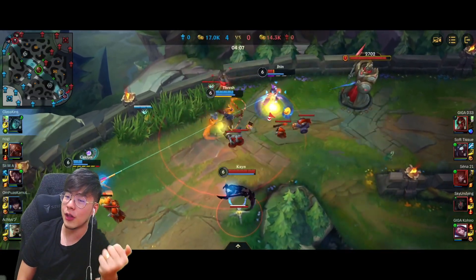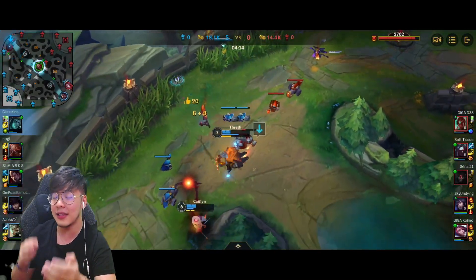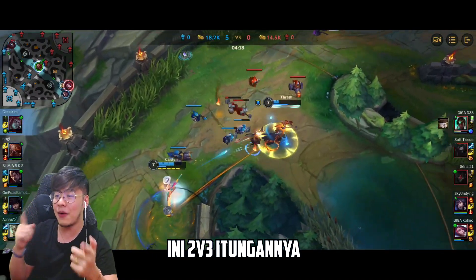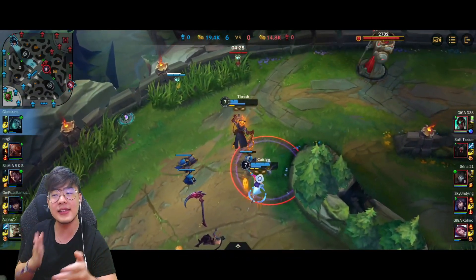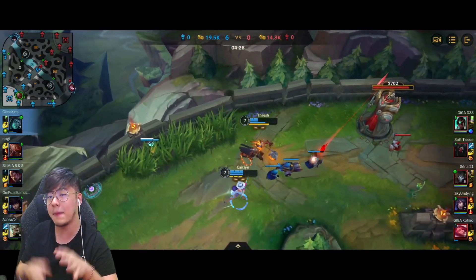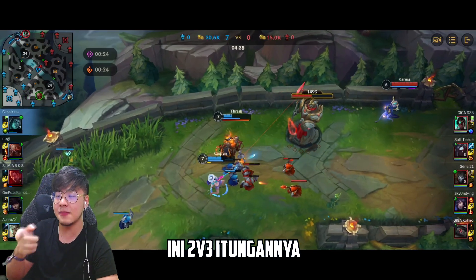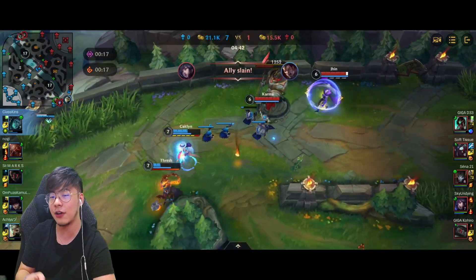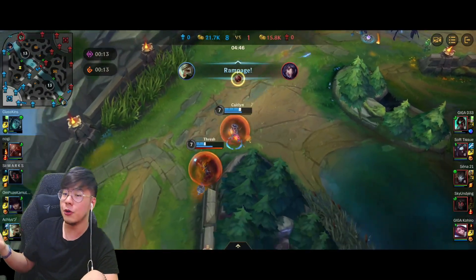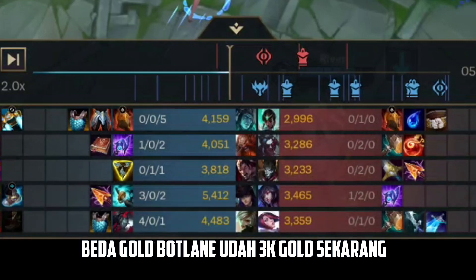Dimulai war-nya sama Thresh yang menanking semua damage-nya juga. Tiga lawan dua, dia berhasil nge-shield dan nge-heal si Caitlyn — hampir tiga-tiganya mereka dapet karena udah nge-snowball. Dan ini kenapa demolish bagus banget: di awal-awal, Thresh sama ADC yang agresif bisa main kayak gini dan dapet plating. Perbedaan gold Thresh sama support musuh udah 1100. Perbedaan gold Caitlyn sama Jin udah 2000 gold. Total perbedaan gold 3K dari duolin-nya — itu udah dari hasil nge-snowball.